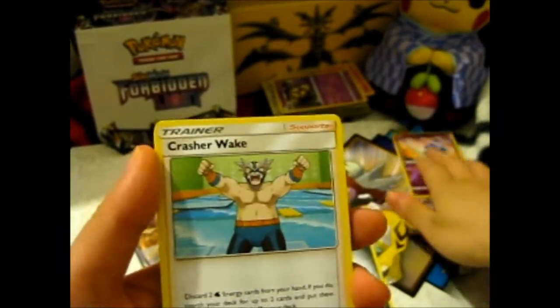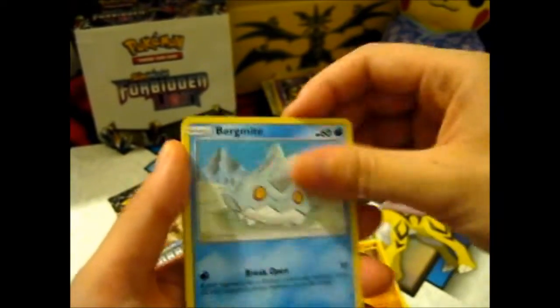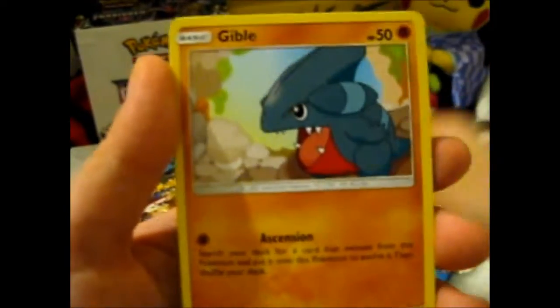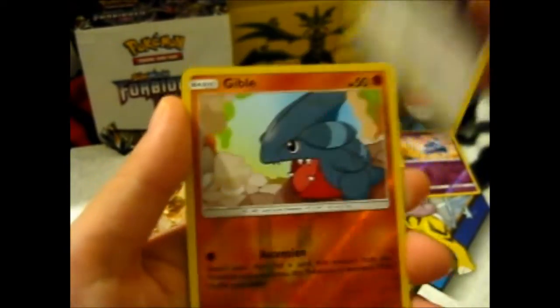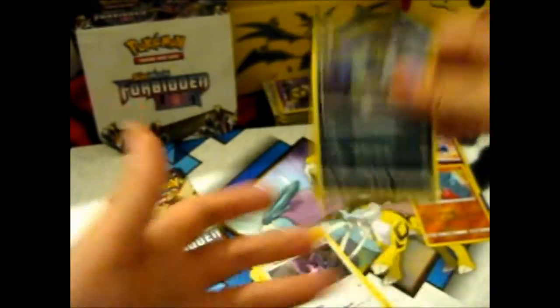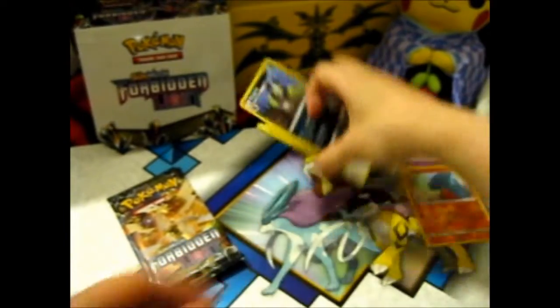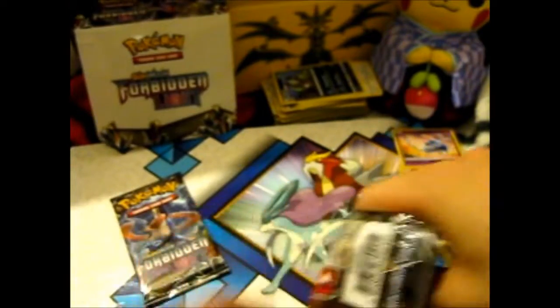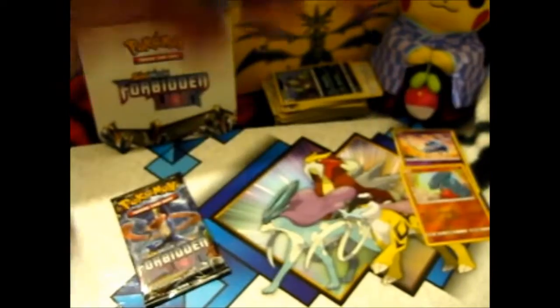Metal Energy. Crasher Wake. Rupa. Gabite. Bergmite. Execute. Givel. Noibet. A Reverse Givel. And a Pangoro. Nothing too exciting there. The Pangoro is interesting because I think I don't have one — or if I do, I only have one.